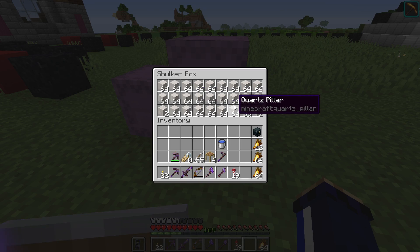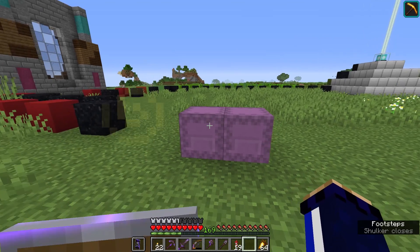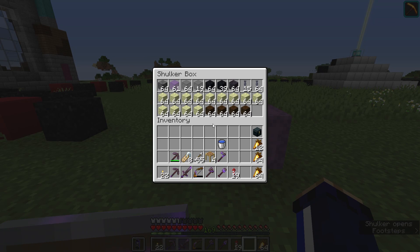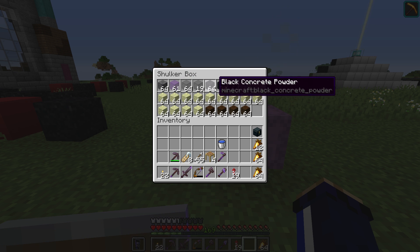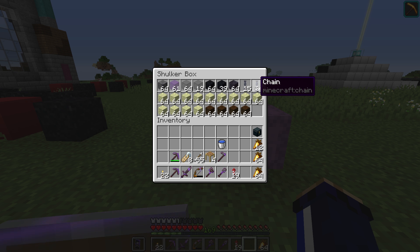That should hopefully be enough to build the model dragon skeleton I have planned — it's going to be pretty large. I also have a few supplies for what I think is going to be a nice centerpiece for this room. We're going to create a kind of end diorama. The basalt, glass, and black concrete powder are for something very specific, and the chains here are going to be hanging the dragon from the ceiling — I don't want this thing just floating in midair.